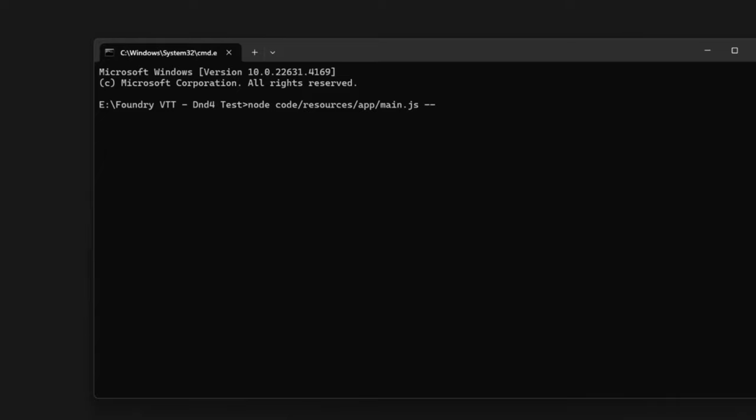So type -- port 30001. Your normal Foundry uses port 30000 by default, so we want this to be a different port — 30001 is just fine. Then add a space and type --dataPath (make sure you've got a capital P on 'Path' or it will confuse it), and point it at the data folder. So in summary: you're running Node.js, finding main.js in code/resources/app, running it as a server on port 30001, and telling it to look in your data folder for data.